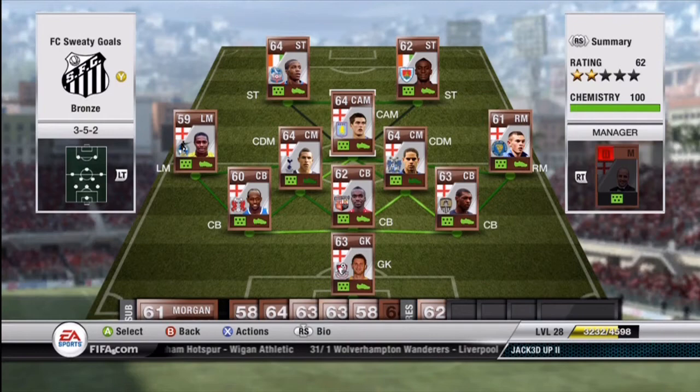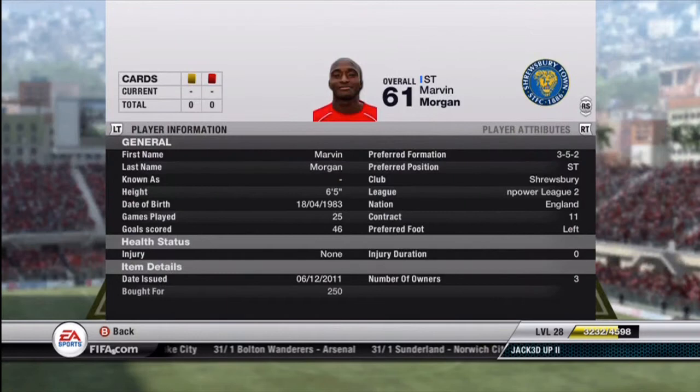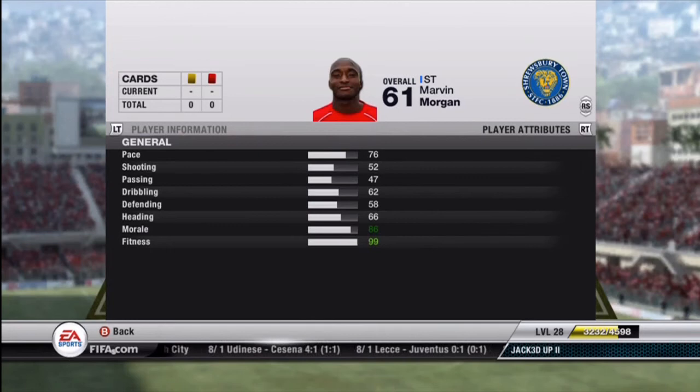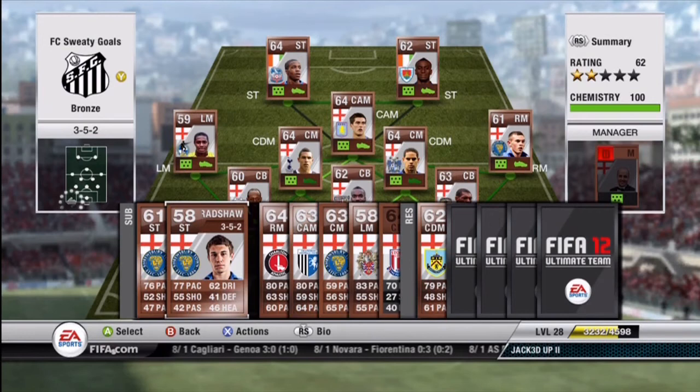So that's the starting 11, but I'm going to talk about the reserves now, because all of these players actually find their way onto the pitch for me when other players are tired, and I have them for a reason. First up is Morgan from England — cost me 250 coins. The reason I got him is because he is 6'5". He's like the black Peter Crouch. 76 pace is not bad at all for someone who is 6'5", and he is just beastly. He jumps through the roof, and I really like him coming off the bench in the later parts of the game if you need a desperate goal.